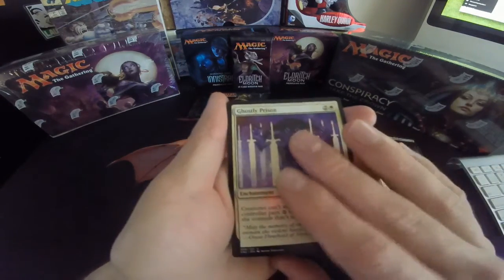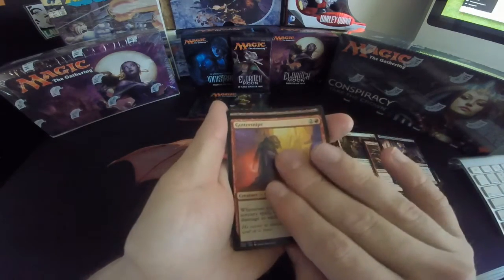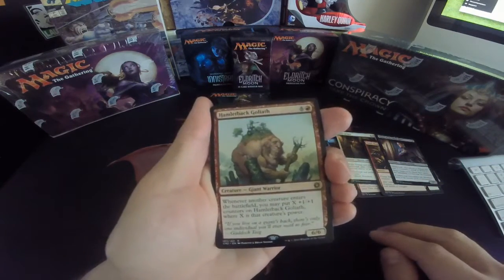Got our first uncommon, which is Shipwreck Singer, then Ghostly Prison, Guttersnipe, and our rare is Hamlet Back Goliath.